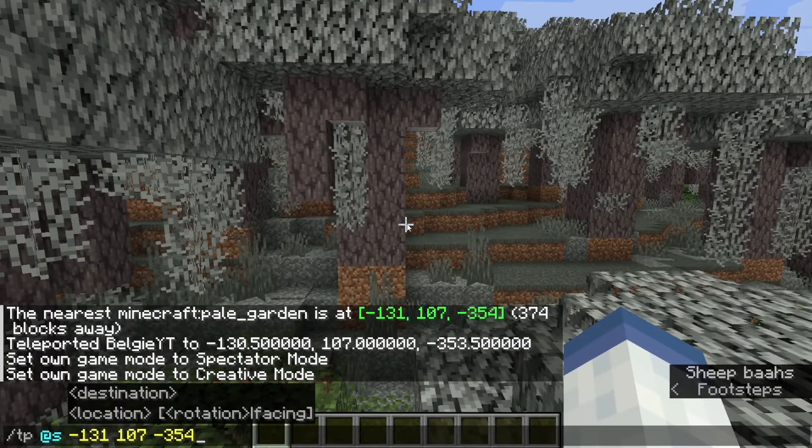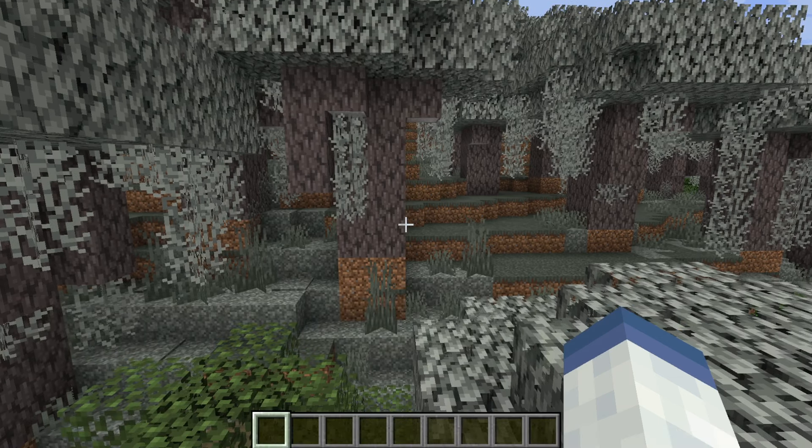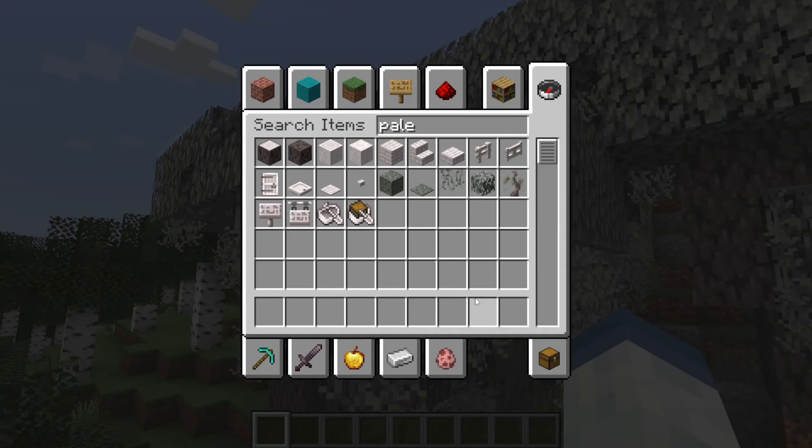As you can see right here, the biome is called the Pale Gardens. You can locate it using a command, or you can just find it when naturally exploring, and it comes with the wood set.